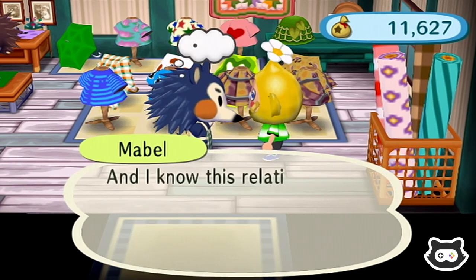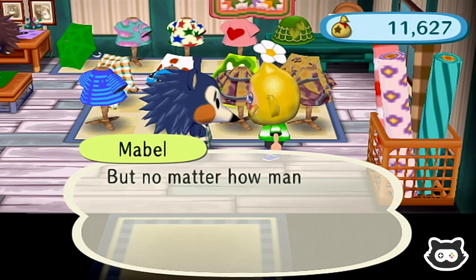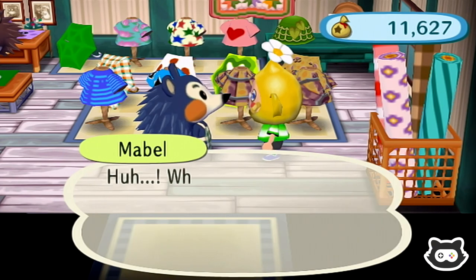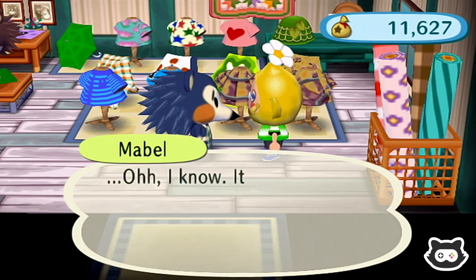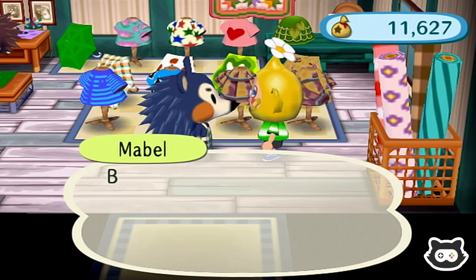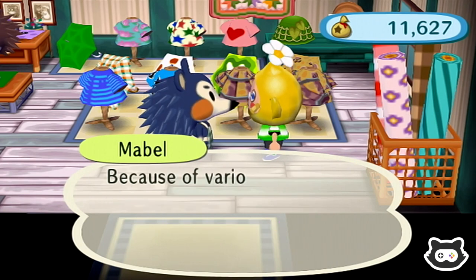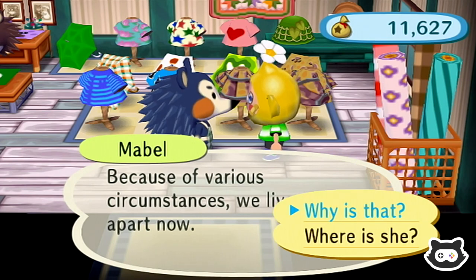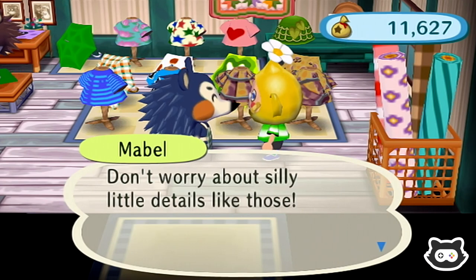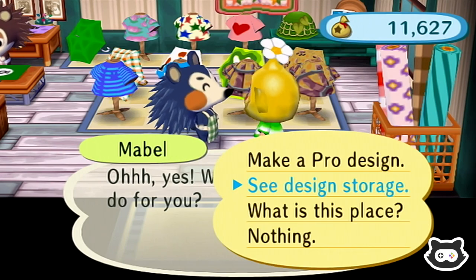'I know this relative isn't rich or anything, so I usually refuse it, but no matter how many times I refuse, it keeps coming.' How do you know it's a sibling? 'I can't think of any other way you would have known - it must have been Tom Nook. Between me and my older sister Sable, I have another sister - her name is Label. Because of various circumstances, we live apart now.' Don't worry about silly little details! 'Now I need to get back to work.' Oh okay, I didn't mean to intrude. 'What can I do for you?'